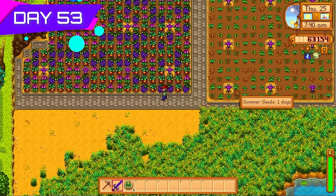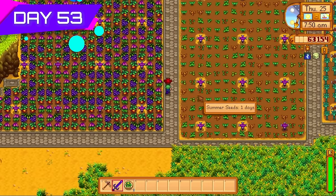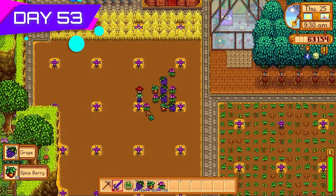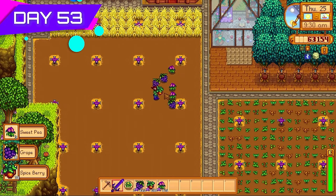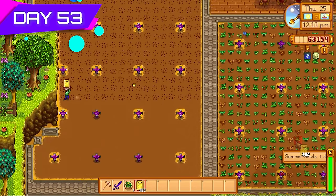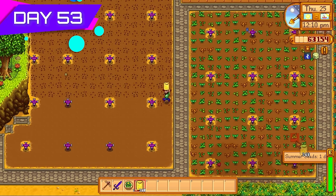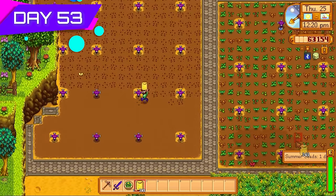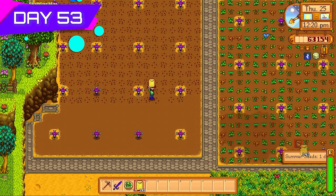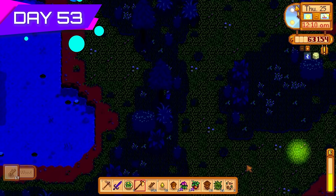Look at all these forageables — just a thing of beauty. Day twenty-five of summer so I couldn't plant them back in the ground, so I picked them all up, turned them back into summer wild seeds, and put down the wheat I purchased so I wouldn't have to re-till the ground come fall. This was going to save me an absolute ton of time. If I had more resources I would have converted the wheat into beer, but I had to prioritize the star fruit.